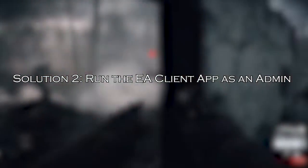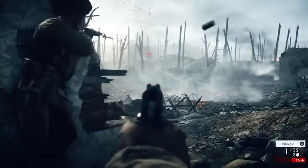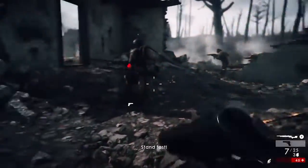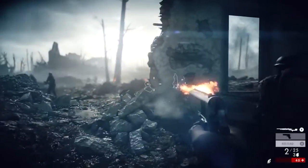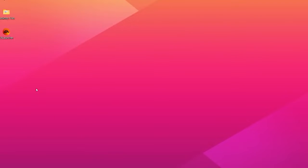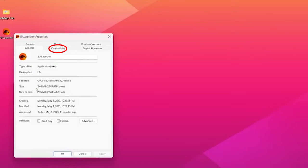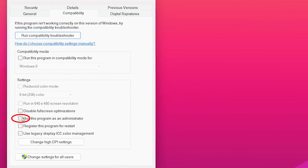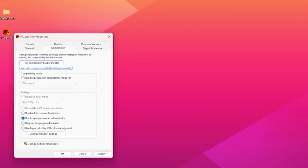Solution 2: run the EA client app as an admin. Many apps require administrative rights to run properly, so check and run the EA client app as an admin. Here's how to do so: locate the EA client and right-click on it to open Properties. Go to the Compatibility tab, under Settings, and place a checkmark next to 'Run this program as administrator.' Click Apply and then OK to save the changes.